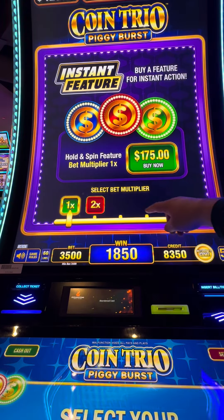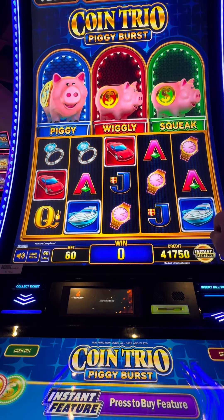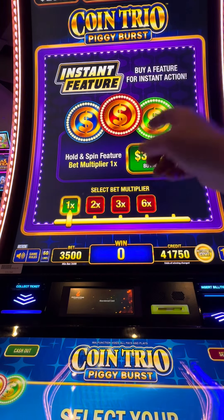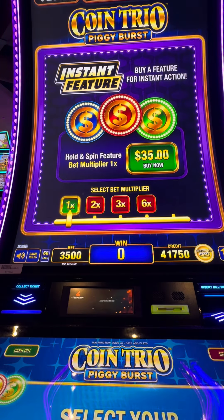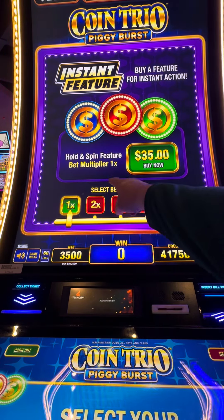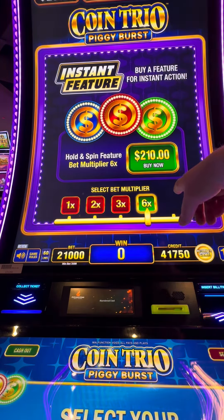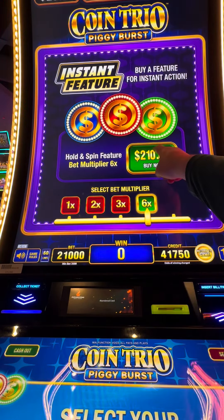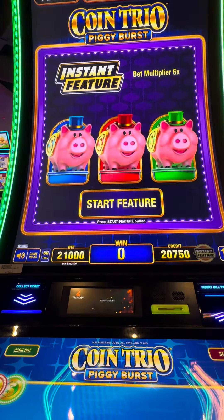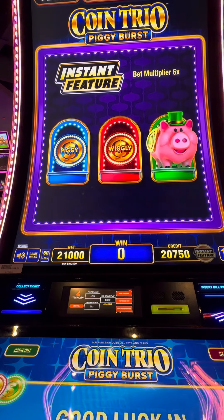Let's see the other denoms, what we got here. My favorite one is the... $150 buy a bonus, let's go. It's $210 on the trigger for $150 on the other one — guess we're doing $210. Oh, hit the wrong button. Come on, oh my god — start feature! Oh dang it, I thought I was getting all three.